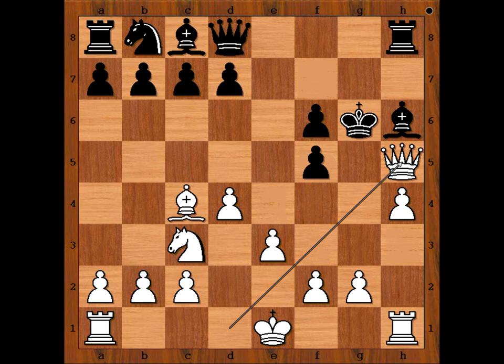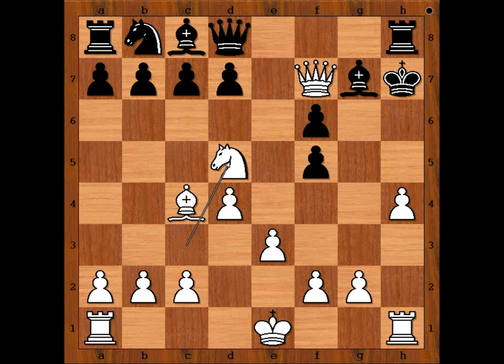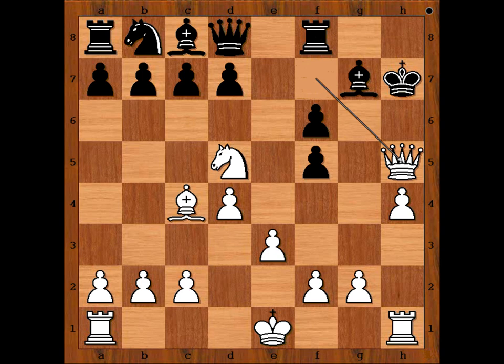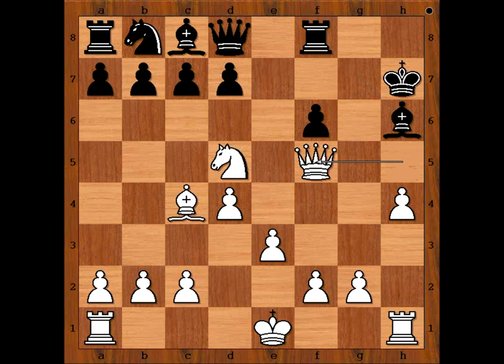In the game, we have this position — check. And black played king to h7. Queen to f7, check. Blocking. Knight to d5. Rook to f8, attacking the queen. Queen to h5, check. Blocking. If king goes to g8, then knight takes on h6, checkmate. So we have bishop to h6. Queen takes on f5, check.